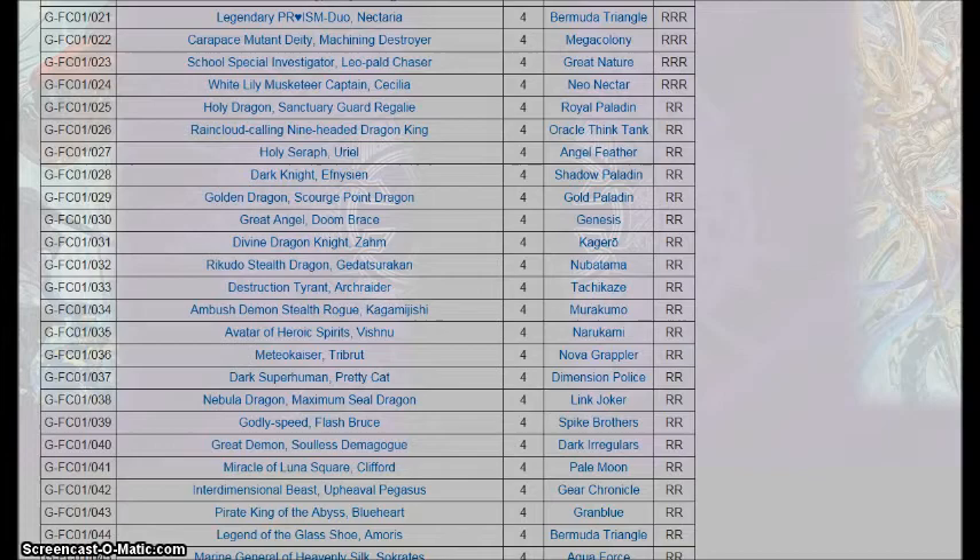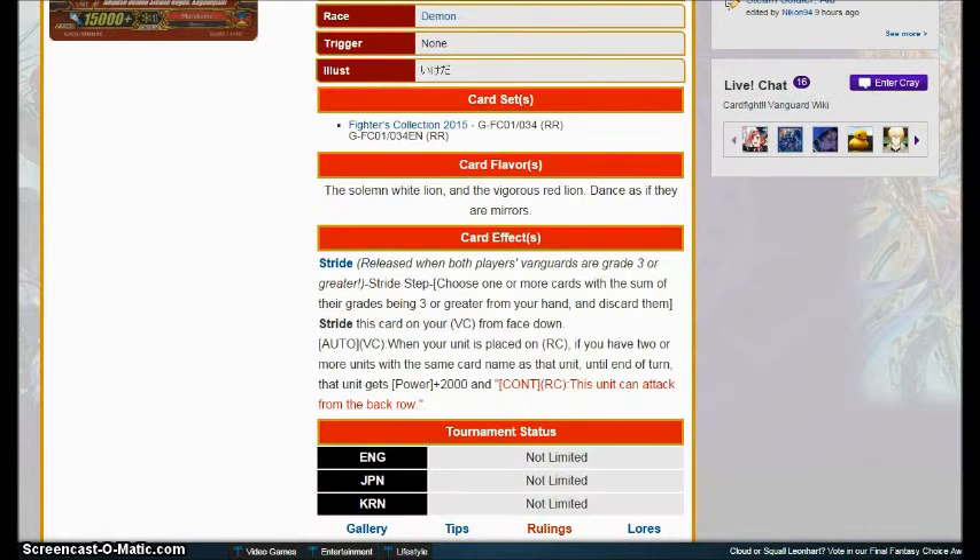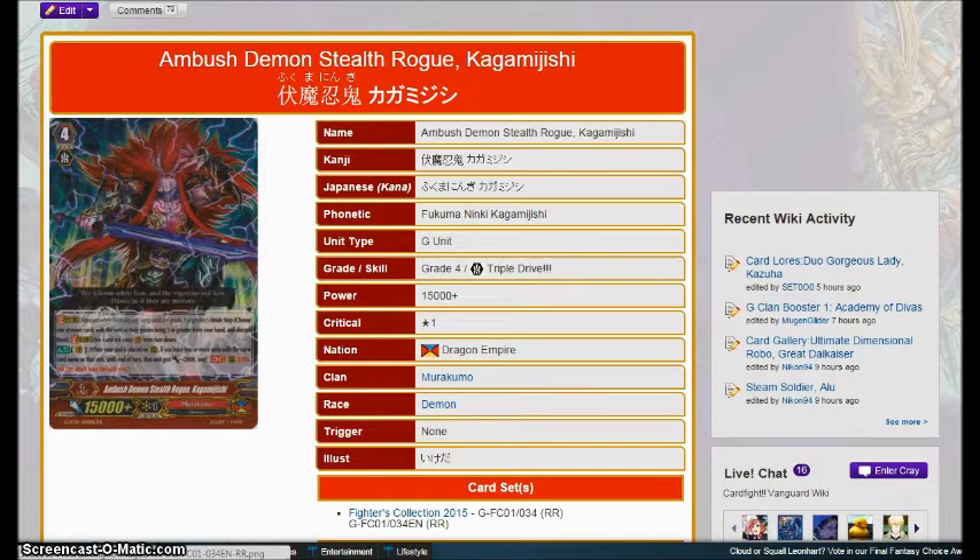Ambush Demon Stealth Road Kagamuji — when your unit is placed on rear guard circle and you have two or more cards with the same name as that unit, until end of turn that unit gets plus 2,000 power, and this unit can attack from the back row. Not bad — it allows the things you duplicate out of the deck to attack from the back, like 11k beatsticks and grade threes. I'd say this is the much better of the G-units for Murakumo in this set, and this will go nicely with their re-stander coming out in the next set.